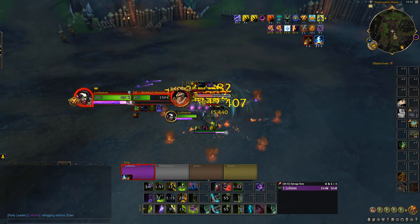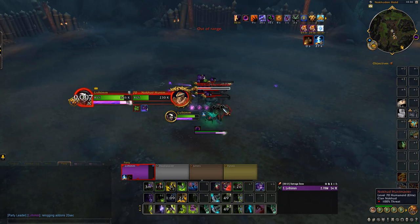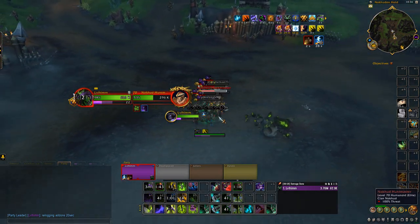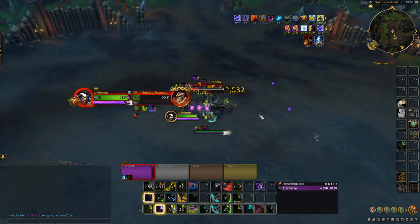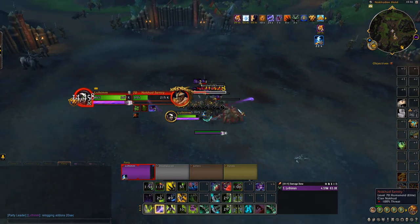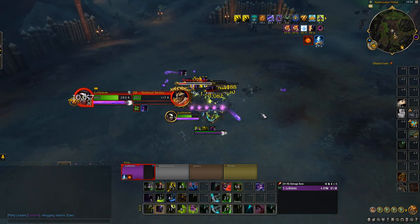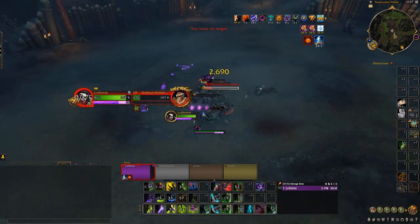Head over to this location and pull AOE mobs, then AOE them down. DH is really good for this because you've got so much self-healing — you can do really big pulls without any trouble and you'll just keep healing yourself. Make sure you've got leech enchantments and all your other gear enchanted so you're as strong as possible. The higher item level you have, the quicker you'll kill them, which means more gold per hour. As you can see, you have no trouble pulling big mobs and killing them super easy.